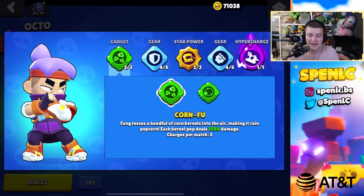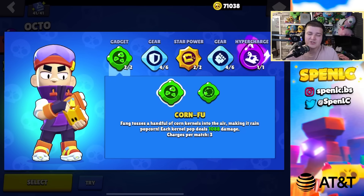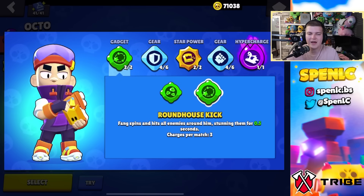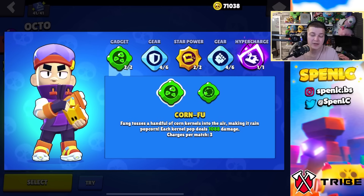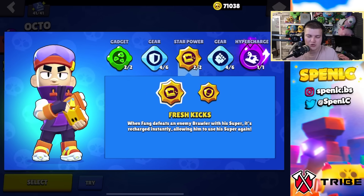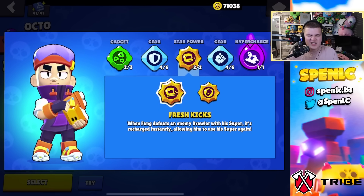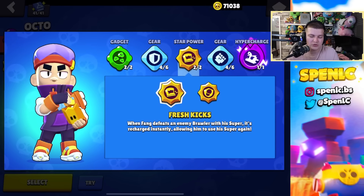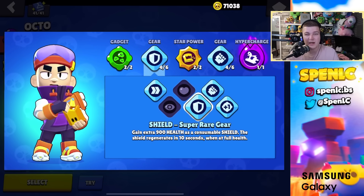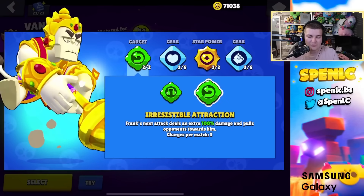Fang: corn food gadget most of the time — it stops health regen and covers a lot of the map. Roundhouse kick is good to confirm kills and combo if you're a skilled Fang player with good ping. For star powers, divine souls is better now especially competitively on knockout and bounty since fresh kicks doesn't charge the hypercharge. At lower trophies or casual play, fresh kicks is better since people group up. Gears: damage and shield — as an assassin you want max HP when charging in.